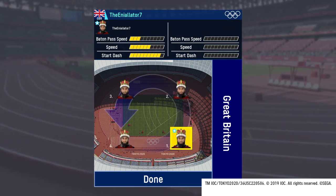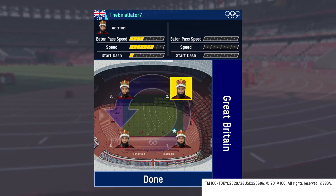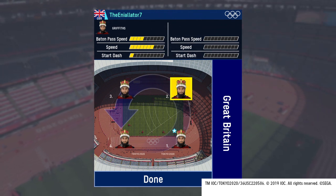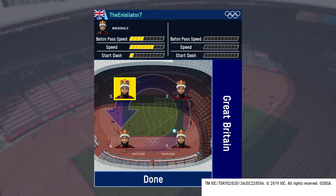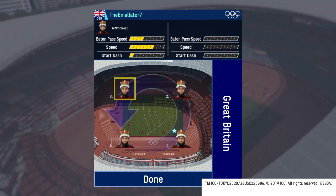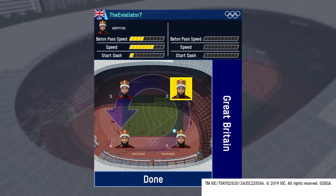That gives you the maximum efficiency on starting dash, and in one week you can also do all running events. There's running events — three or four, probably three. And you want to have all of your computer-created characters all on Speed Z.